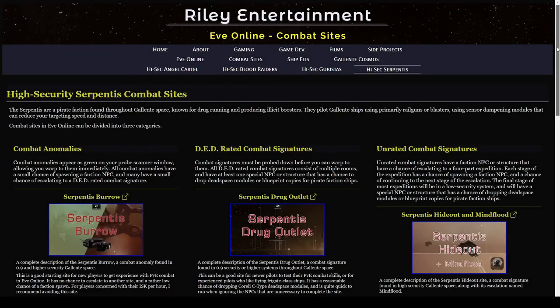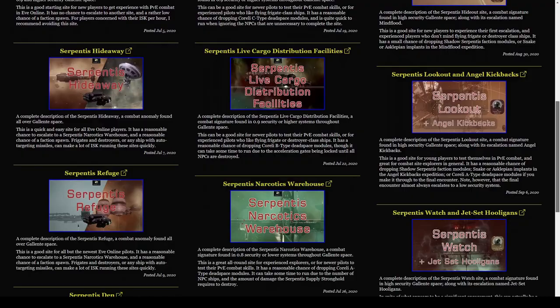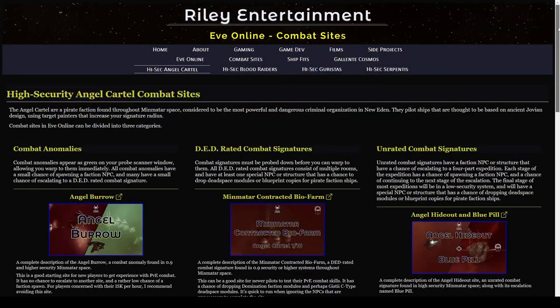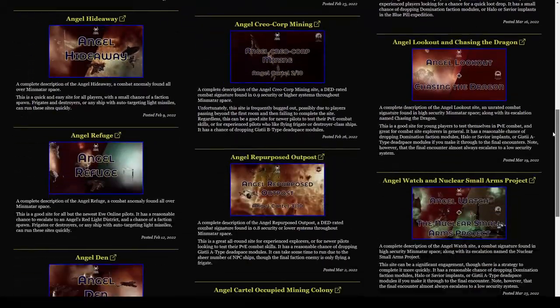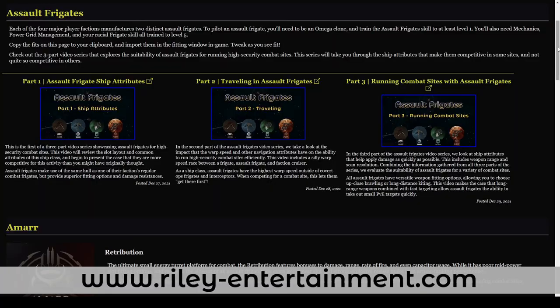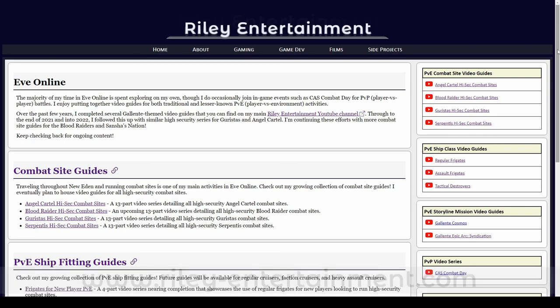My journey to host a complete set of combat site video guides began in 2020 with a similar 13-part series for Serpentis combat sites. I followed this up with similar series for Guristas and Angel Cartel. If you find yourself outside of Amarr Space, you can check out those videos right now. If you're curious about fitting assault frigates for combat site exploration, you can check out the gaming section of my website over at RileyEntertainment.com. Stay tuned to Riley Entertainment for more EVE Online combat site guides, and smash that like button if you enjoy my content.